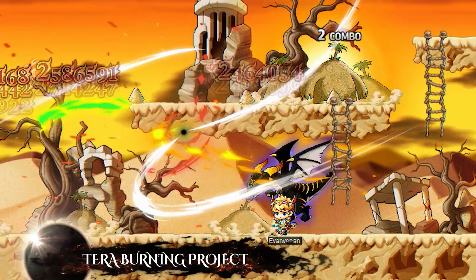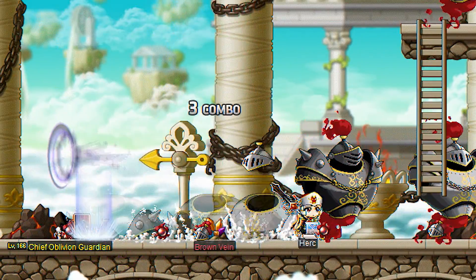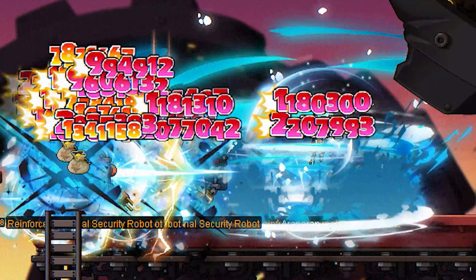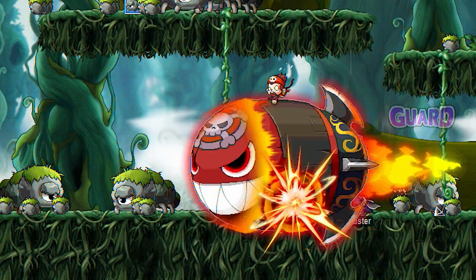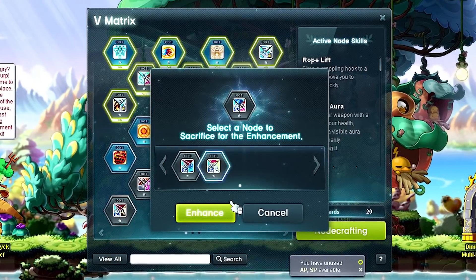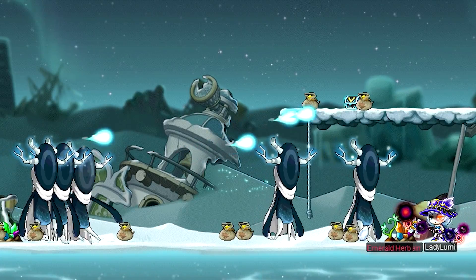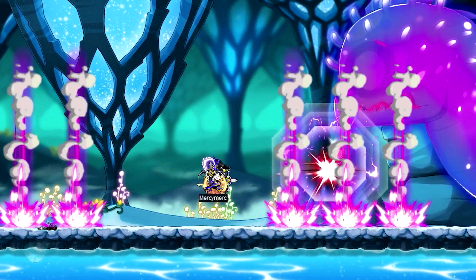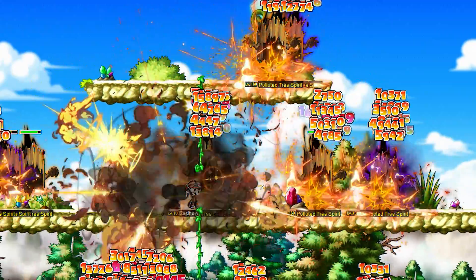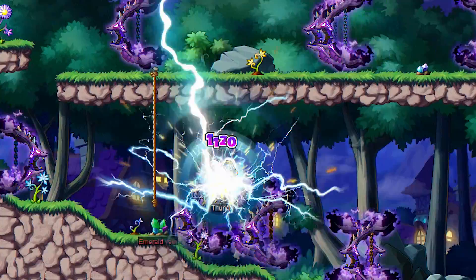For a limited time, the Terra Burning Project event will help new characters reach level 200 three times faster than normal, by gaining two extra levels each time you level up. When you hit level 200, you will automatically start your fifth job journey, allowing you to skip the fifth job prerequisite quests. With each fifth job advancement, you'll get two fifth job skill nodes immediately, and you can earn even more node stones by completing a new weekly quest in Vanishing Journey. In addition, the EXP curve between level 200 and level 220 will be permanently reduced by as much as 25%, making the character growth path easier than ever.